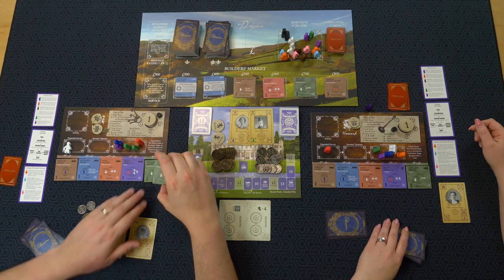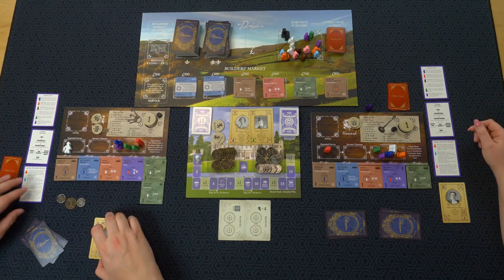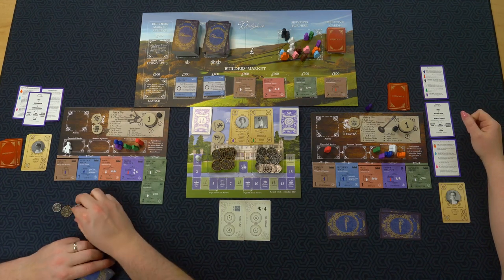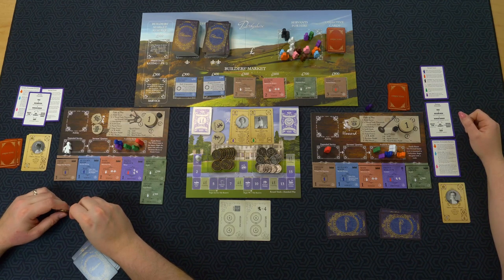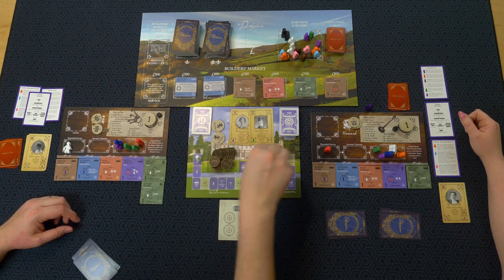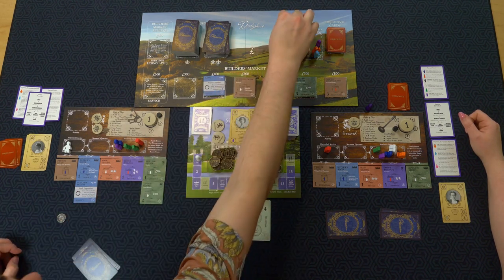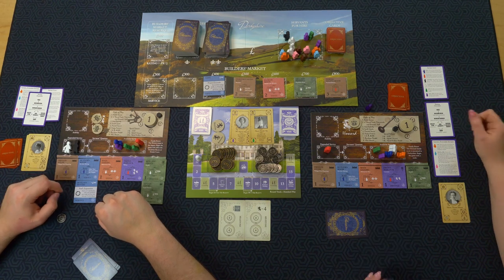We flip the tile. Our milestones are: host five-plus gentry on one activity, and four on the reputation track. I'll discard and I can buy — I got 500. I'm going to buy the butler's pantry for 400. It says gain an under butler who may perform any male service role, so he'll go into my expanded service.